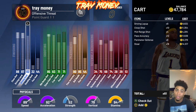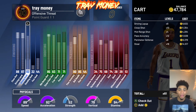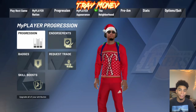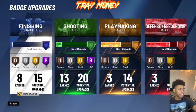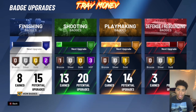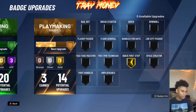Once I get takeover on this build, I can catch contact dunks without having the contact dunks equipped. I can shoot green, I get Hall of Fame shooting badges, Hall of Fame finishing badges with contact dunks, and I can speed boost. Right now I have eight of my 15 finishing badges. I get 15 finishing badges, 20 shooting badges, 14 playmaking badges, and eight gold defensive badges. If you're talking about lockdown defense on a non-defensive build — with eight badges, I'm a lockdown defender. I just need clamps and a couple more, and I can stay with you at all times. And I'm fast — I have 90-something speed.